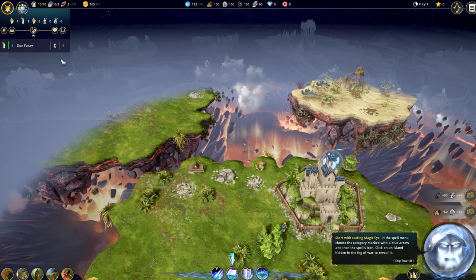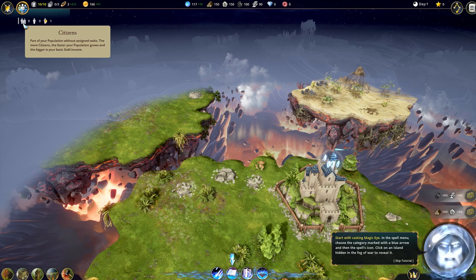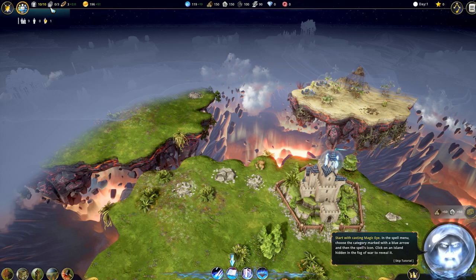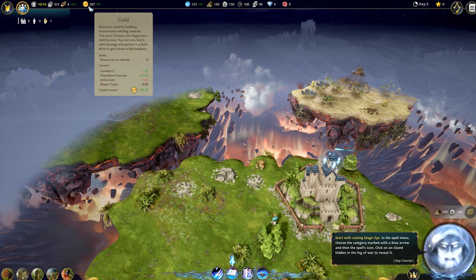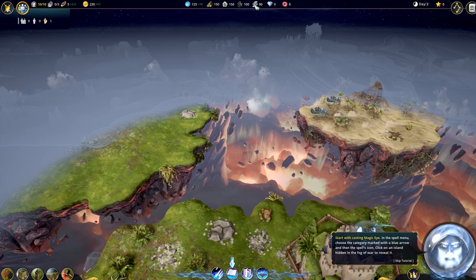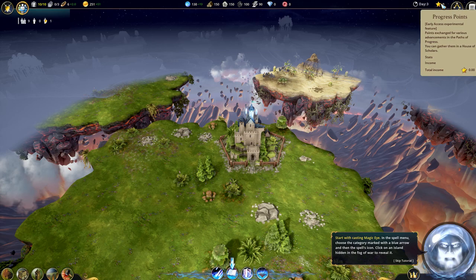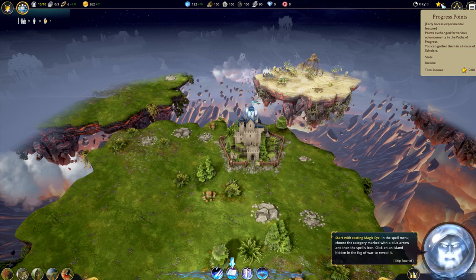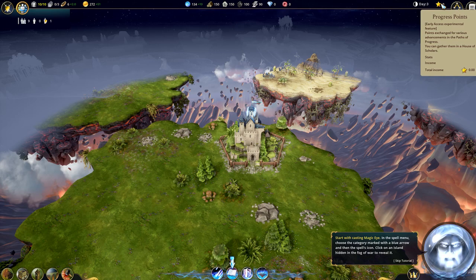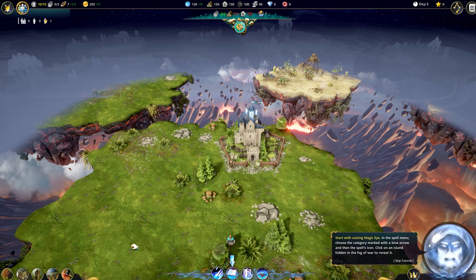First of all, you got the unit list - at the moment I only have the explorer. Then you see resource management: here you can see your population - you got citizens, workers, and units. Then you got cottages for living space, food, gold which is the currency, mana for casting spells, wood, stone, iron, diamond, and ruby. Then here you got progress points - you get them from a certain building, and with enough points you can unlock cool stuff in the skill tree.